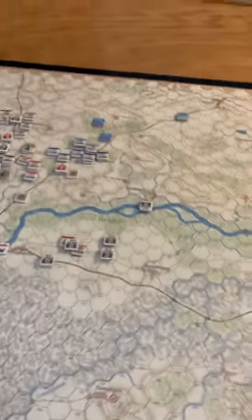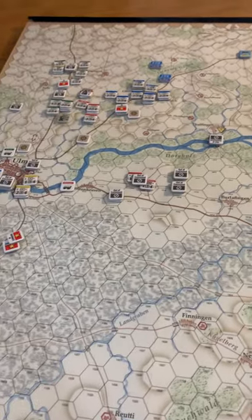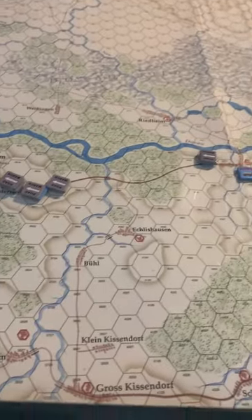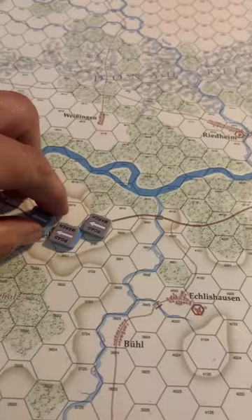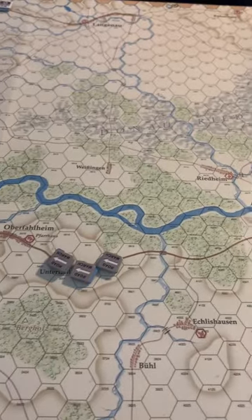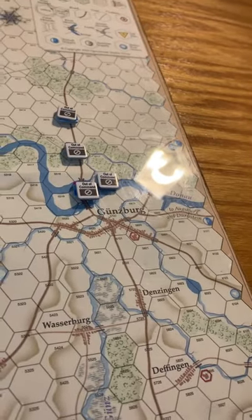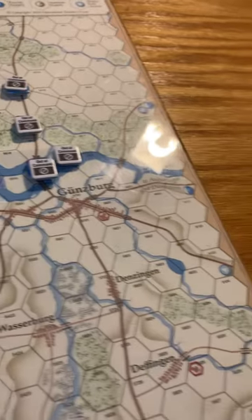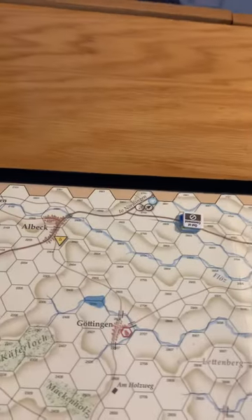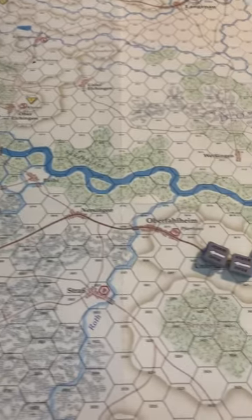My first scenario — I'm definitely going to play a little differently tomorrow. I'm going to play the French and let my friend Dave play the coalition. According to the historical notes, this was kind of one opportunity where the coalition had a chance to catch and smash part of the French army. I've got Ney over here trying to march this way. You can get points for exiting off the map at the hexes marked with arrows — a couple spots where the French can withdraw.